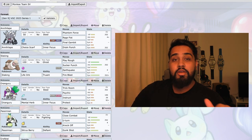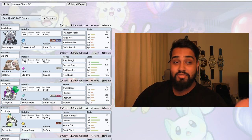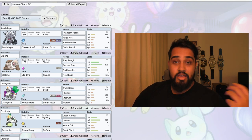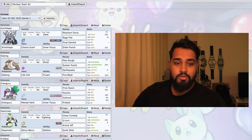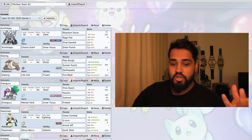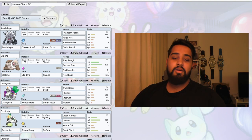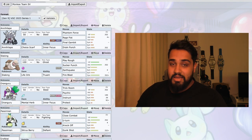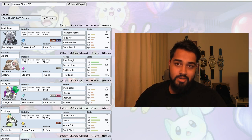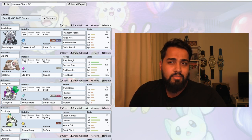It was meant to be so I could try out Final Gambit on my Annihilape. But I didn't actually click Final Gambit in any of the test runs. I should do another one where I actually use Final Gambit. It's got Inner Focus because I don't want to get flinched — I want it to get its moves off always. I ran it with max HP so if I were to use Final Gambit it does a bunch of damage, max speed obviously, and the rest of the investment went into attack.